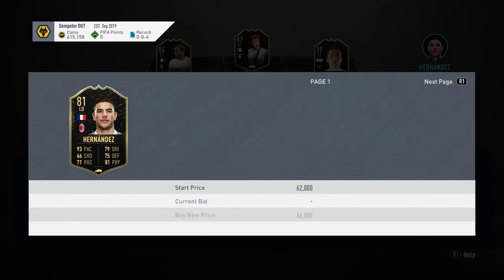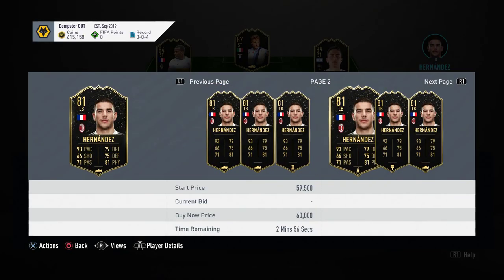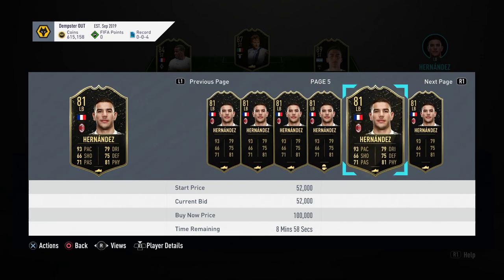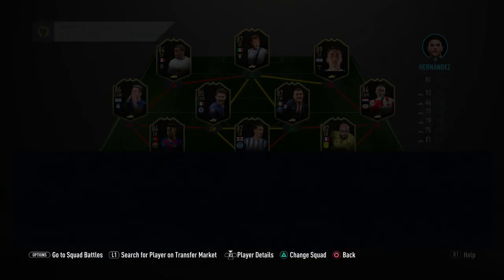Theo Hernandez is another one that's a bit risky, but he'll get used in Weekend League teams. Look at his stats — he's six foot, good physical, and really fast. At 52k I'd pick him up for 52 or less; don't pay more than that. He might have dropped even more by the time the video comes out Sunday evening — it's Sunday morning now — so we'll see if prices change.